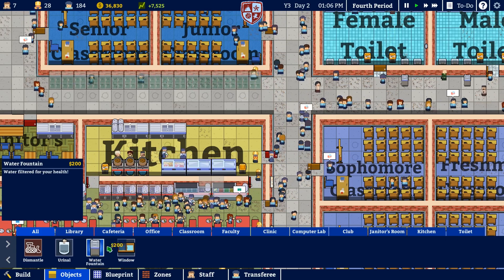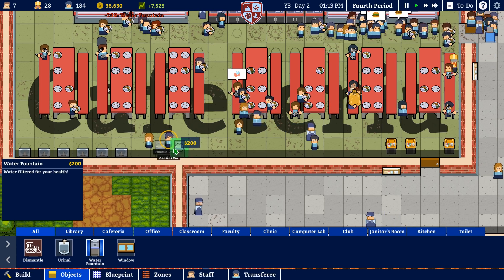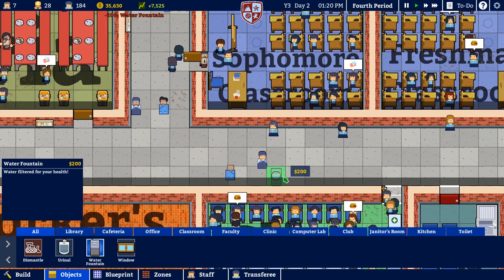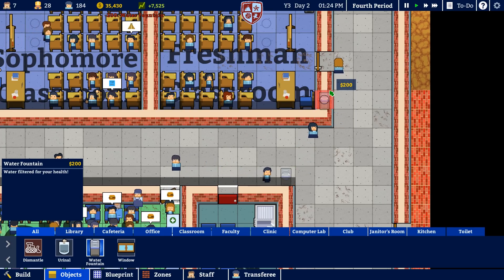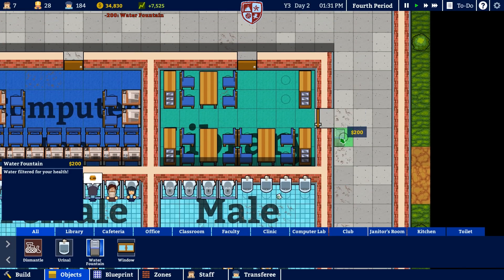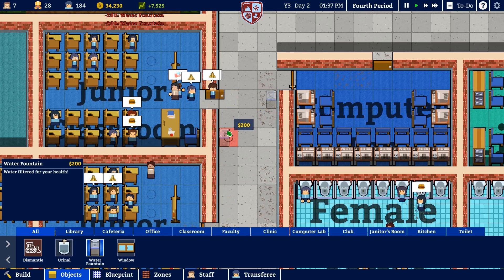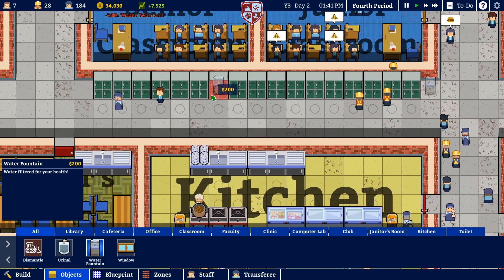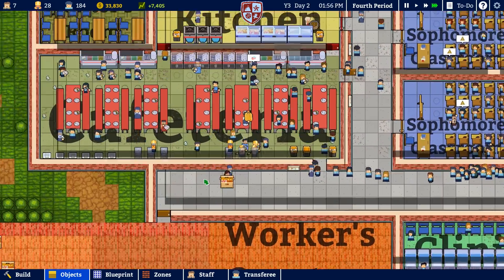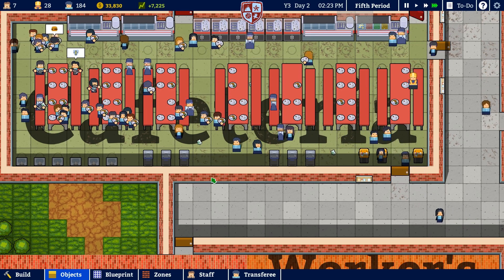I want to give these guys water fountains, which is definitely something we should put into the cafeteria. Let's do a bunch of water fountains in here, spread those out a little bit. We'll do water fountains throughout — one over here, a couple over here, some by the library, one over here by the lockers. I'm sure that's going to be a popular hangout spot. Are people going to use these? Yeah, it looks like students are definitely using those!